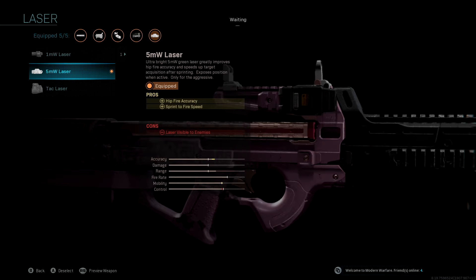I've also opted to go with a 5mW laser on this gun as it increases the hip-fire accuracy and sprint to fire speed. As with an SMG, hip-fire accuracy is very, very vital, especially if you're playing something like Warzone or on a map like Shipment. There's a lot of hip-firing going on.